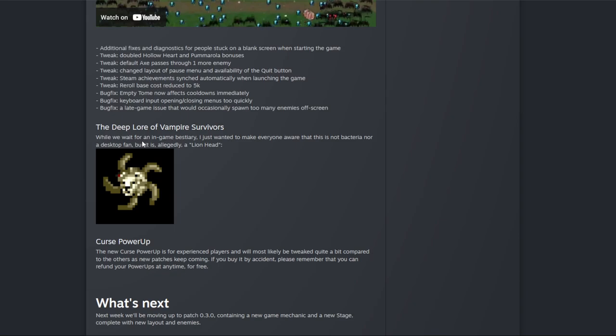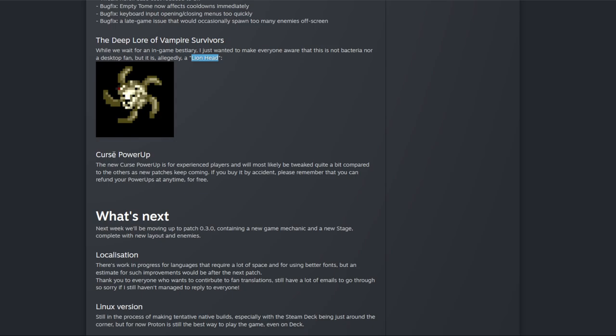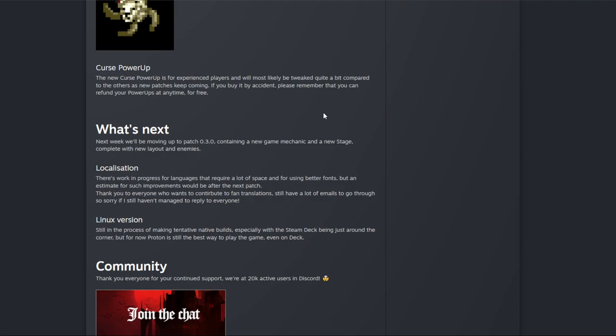The deep lore of Vampire Survivors: while we wait for an in-game bestiary, I just wanted to make everyone aware that this is not a bacteria or a death fan, but allegedly a lion head. That's important because one of the achievements has you killing lion heads. There's a new cursed power-up for experienced players that will most likely be tweaked quite a bit. If you buy it by accident, remember you can refine it any time. Next week, patch 0.3 arrives containing a new game mechanic and a new stage, plus localization and a Linux version.